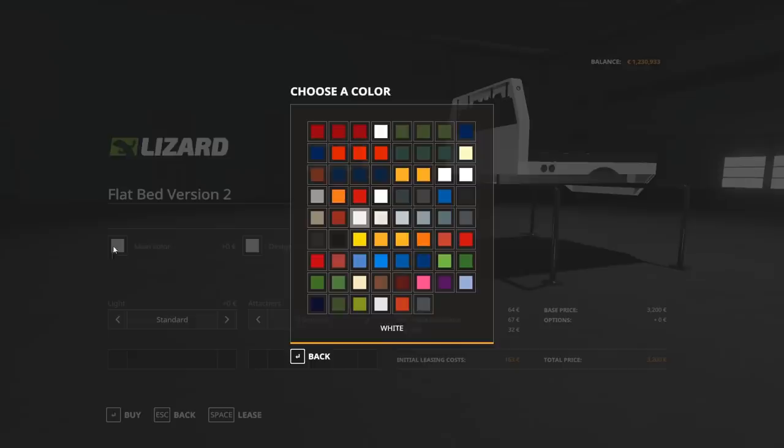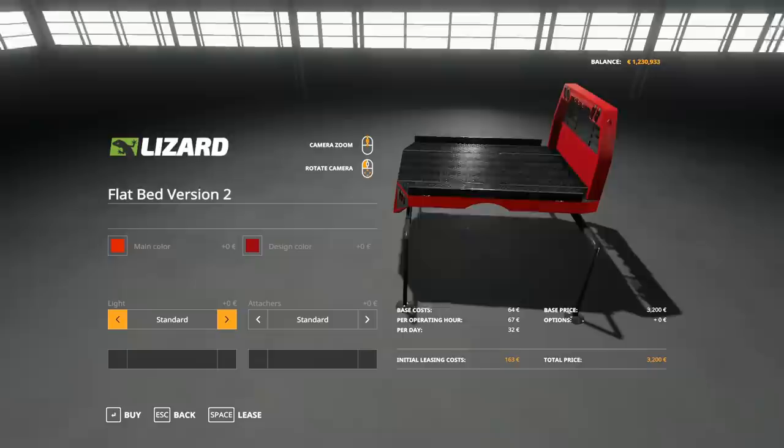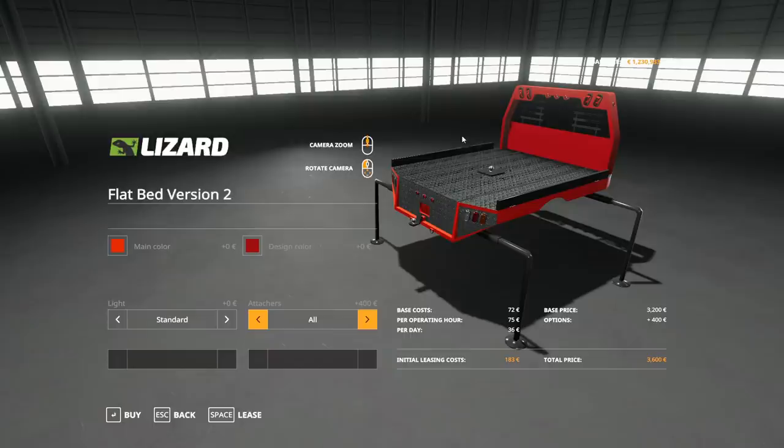Next is Flatbed Version 2, which is a bit of a different design. You can change up the colors however you like. For lights you've got standard and one option that goes back — interestingly no rear-facing light. For attachers this one gives you the option for all, standard, rear hitch, or gooseneck — so you have the option to go either or, or all of them.